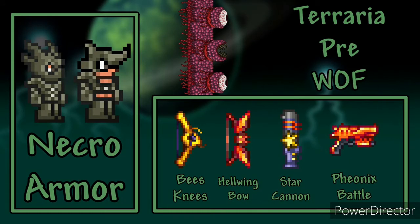For ranger you want to use Necro Armor. For weapons use Bee's Knees, Hellwing Bow, Star Cannon or Phoenix Blaster. For ammo use Musket Balls and Hellfire Arrows. For accessories use Obsidian Shield, Band of Regeneration and Terraspark Boots.